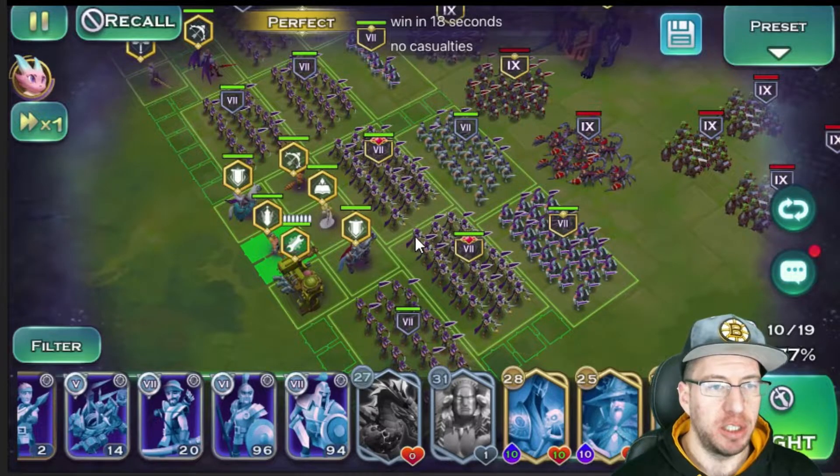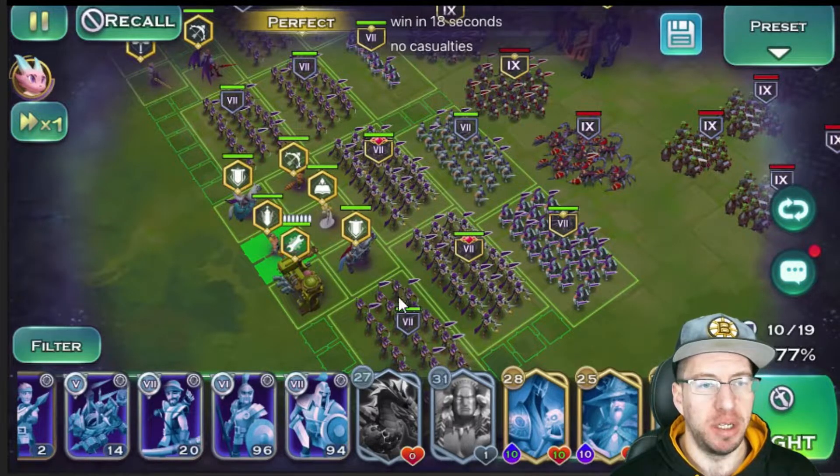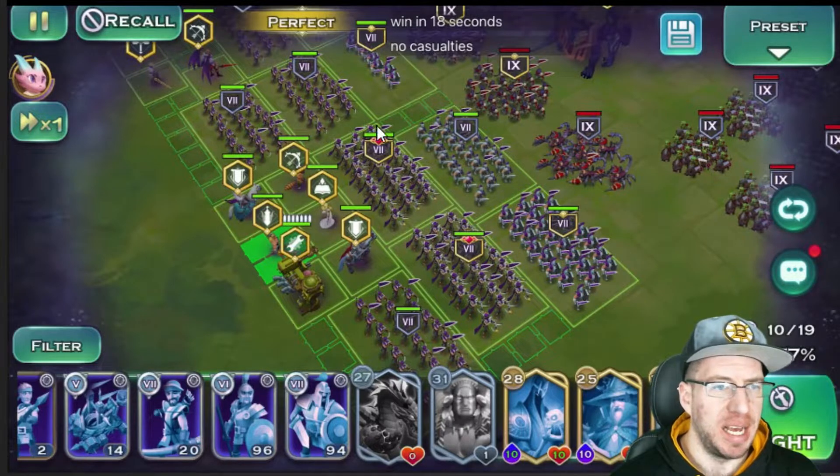We have two packs of gold archers. They're both going to get Warhorn from Avalon along with an additional pack of silver archers to hopefully kill off everything running from the side. We also have two more packs of silver archers up here.